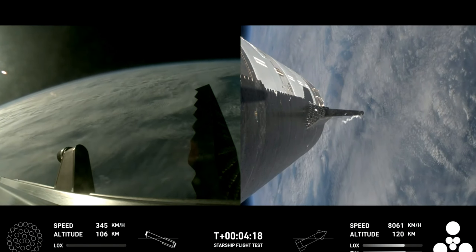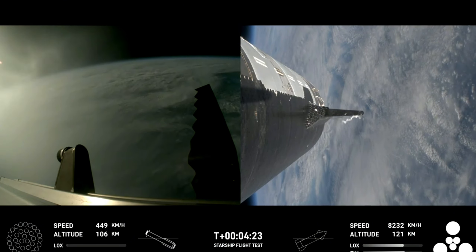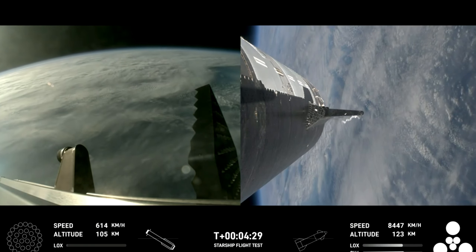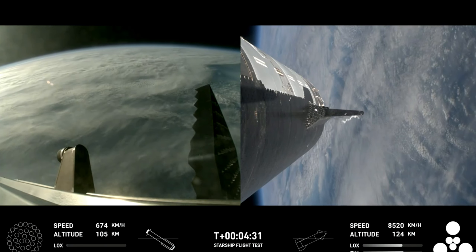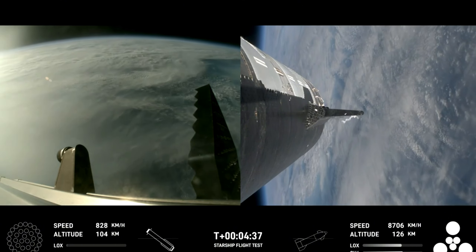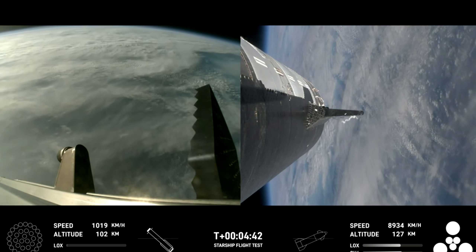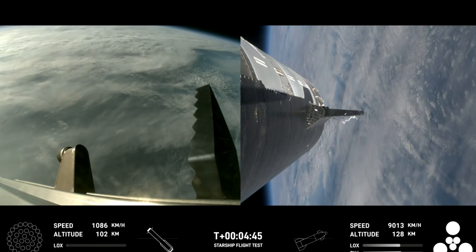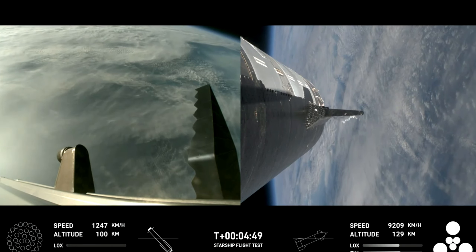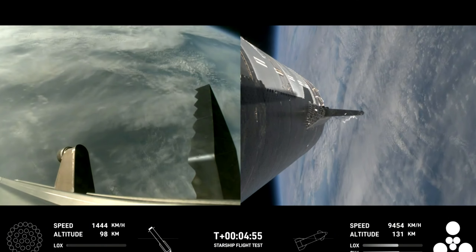These are just incredible views coming to us. Everything is looking good for both the first stage — the Super Heavy booster on the left-hand side of your screen — as well as on the right-hand side, that is Starship, or we also refer to that as the ship. The boost-back burn was the first of two burns required to return it to Earth.